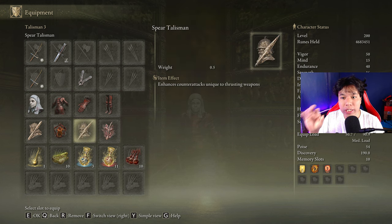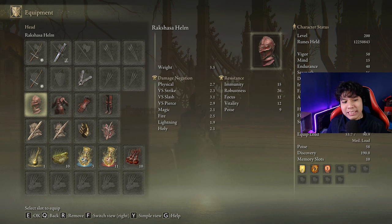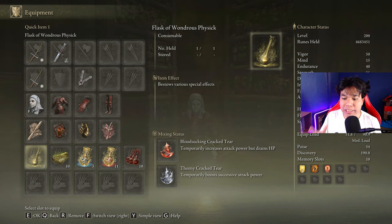If you are missing one of these talismans you can also use the Spear Talisman. When facing enemies immune to bleed we will use the same setup but instead of Seppuku we will use Cragblade, and we will replace the bleed buffs. We will use the entire Rakshasa's armor set and replace the Lord of Blood's Exultation with the Spear Talisman. In our Flask of Wondrous Physic we will use the Bloodsucking Cracked Tear and the Thorny Cracked Tear, but feel free to use any other tear you find useful.